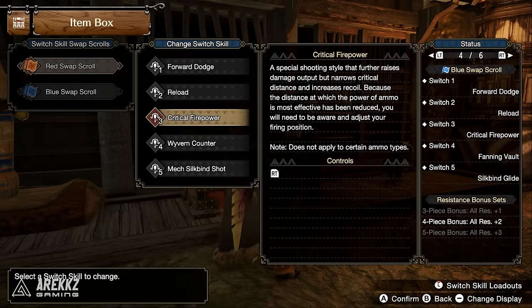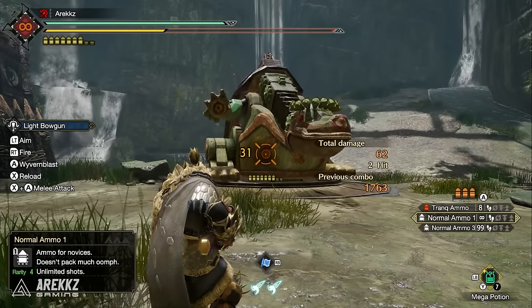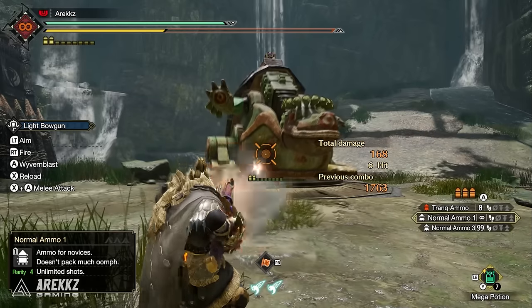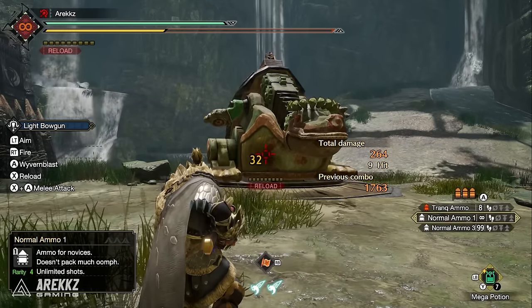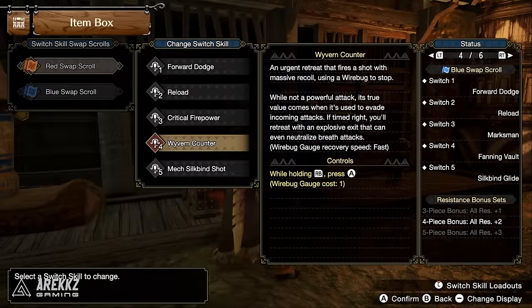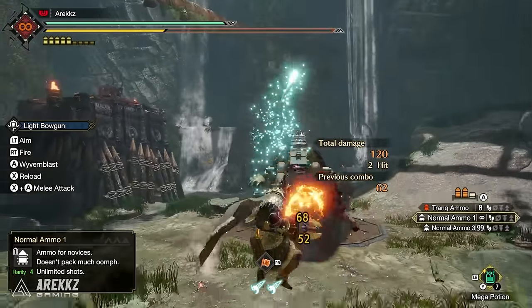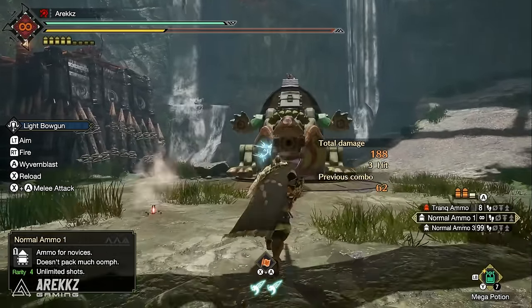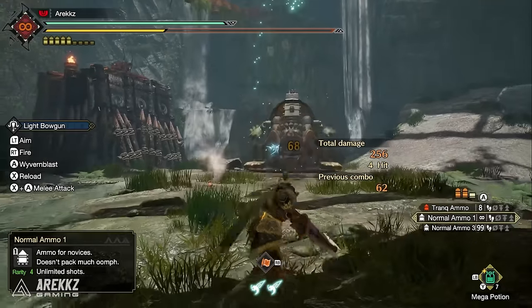For the Light Bow Gun, Critical Firepower is a passive special shooting style that raises damage output but narrows critical distance and increases recoil — you'll need to adjust your firing position accordingly. Wyvern Counter is an urgent retreat firing a massive recoil shot with a wire bug. Its true value is evading incoming attacks; timed right it can neutralize breath attacks. Use it more for evasion and countering rather than straight damage.